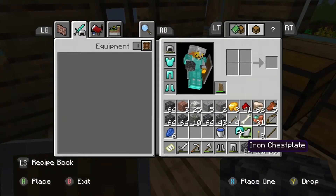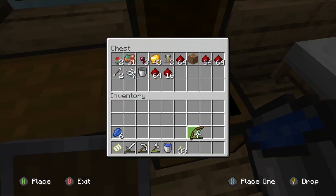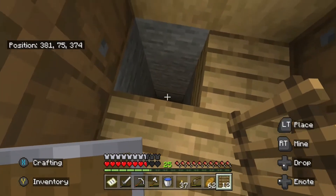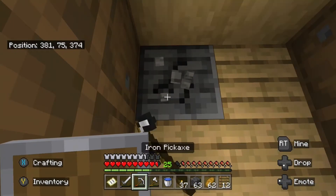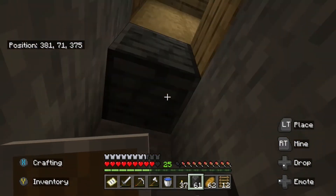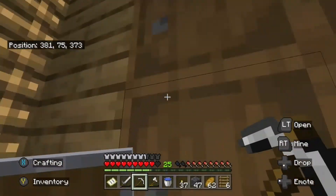I decided not to wear my diamond armor yet until it was enchanted, because I didn't want it to break. Last episode I got obsidian, so I decided to go to the nether and then make a portal room. I also wanted an enchantment table, so I gathered some paper and leather and made it.